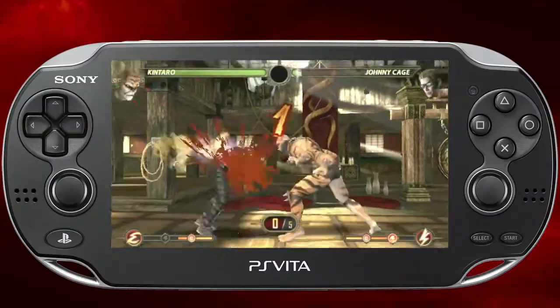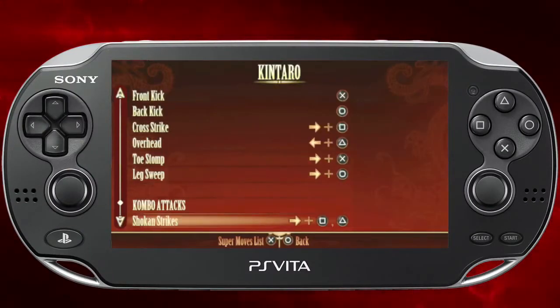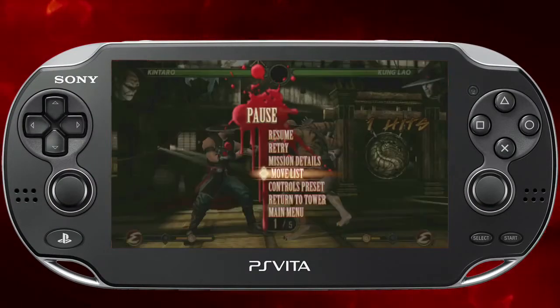Another tip: for missions where you play as characters that weren't in the original Mortal Kombat, such as Kintaro, Shao Kahn, or a zombie, hit the pause menu and check the moves list. There might be something cool in there that you didn't think to try.